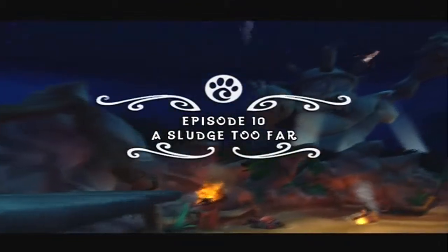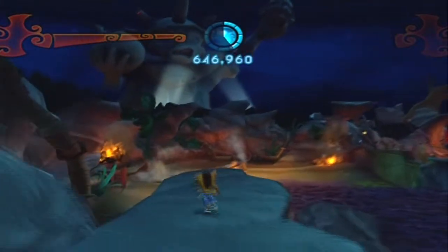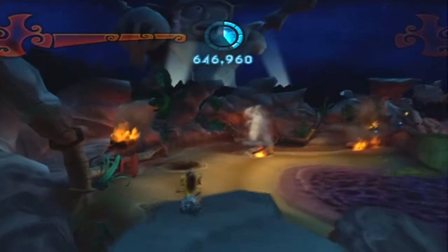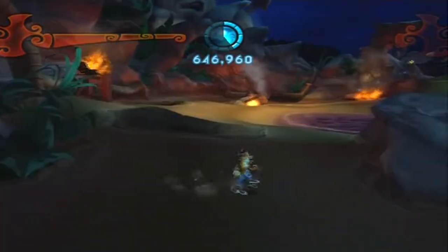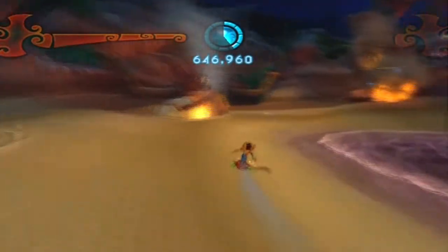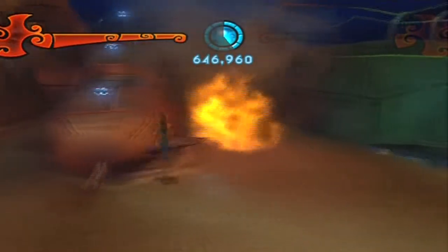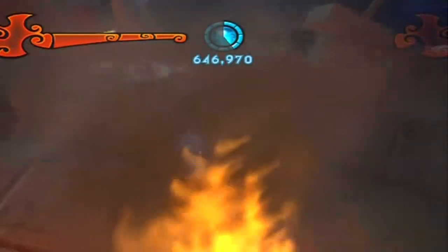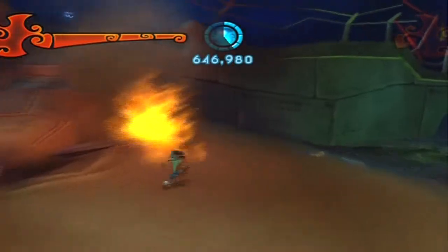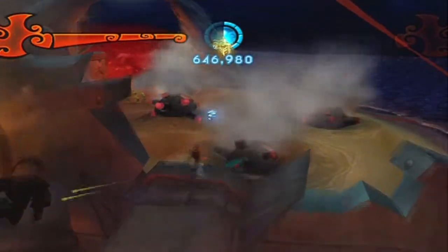Episode 10: A Sludge Too Far. As you can see we're not too far away from N-Gin's lair, and you can tell there are rockets firing out of the holes on his head. You've got to be wary of those because if you're running they will catch you off guard. Best thing to do in this case is to just use your akubo air grind and just slide your way back past there — no problem, done.